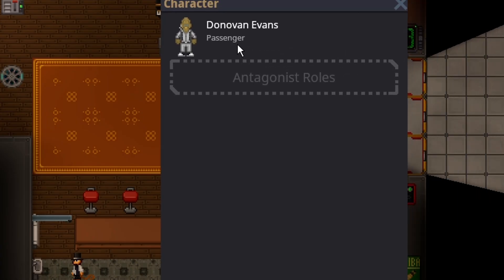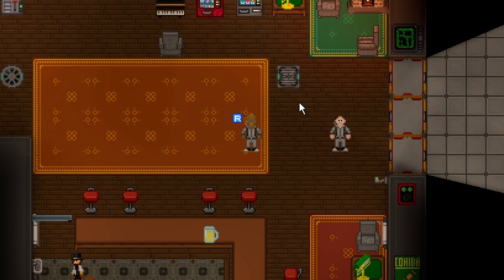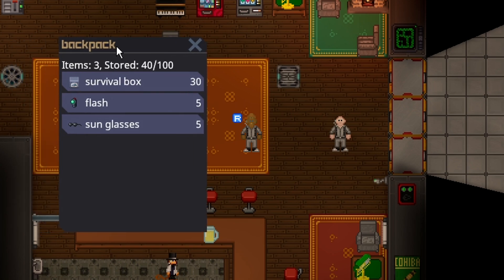If you press C, there actually are no antagonist roles listed, so it could be a little confusing that you're an antagonist at all if you're unaware of the revolutionary system. But if you're a head revolutionary, you will have this blue R always attached to the top left of your character, and in your inventory you'll spawn with sunglasses and a flash.